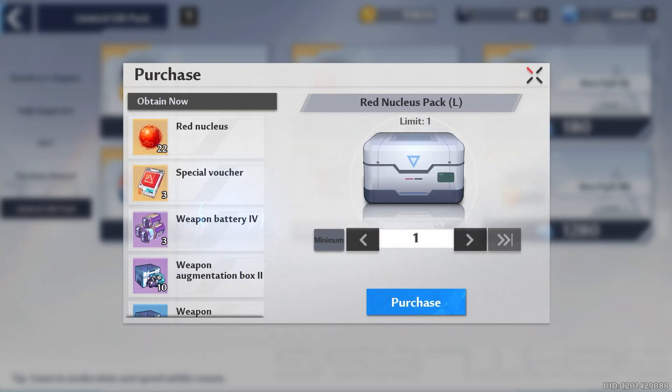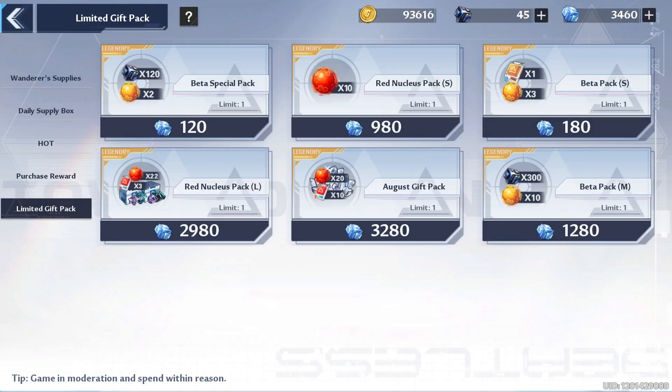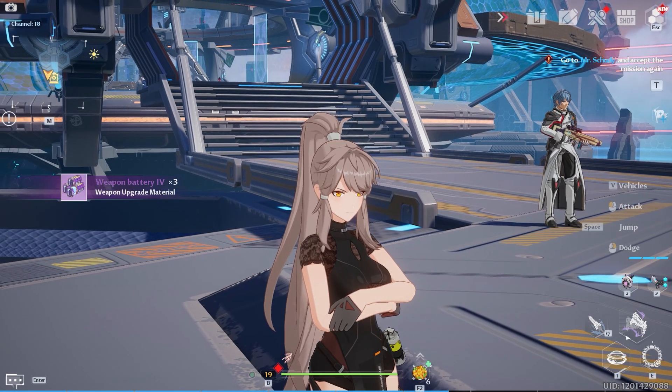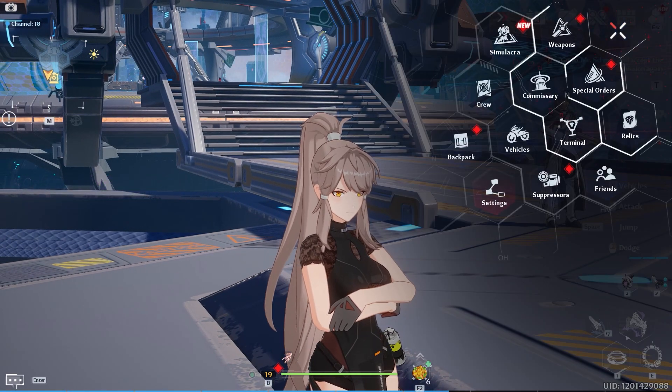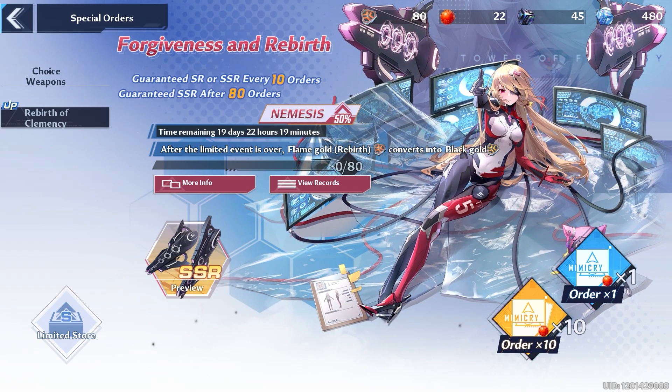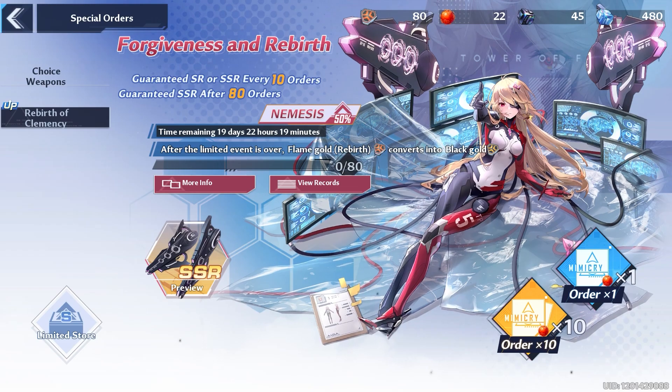We're gonna try — let's give it our best attempt with the red nucleus pack. We got a lot of stuff from this pack. Let's try it out. Purchase. Alright, we got 480 left over — that's not too bad. Let's go in and shoot our shot. We got 20 more pulls. We had to go to hard pity last time, so let's not go to hard pity again.